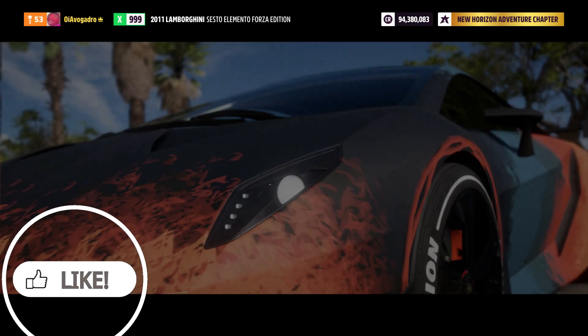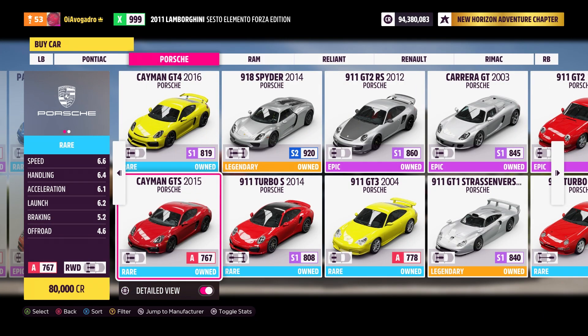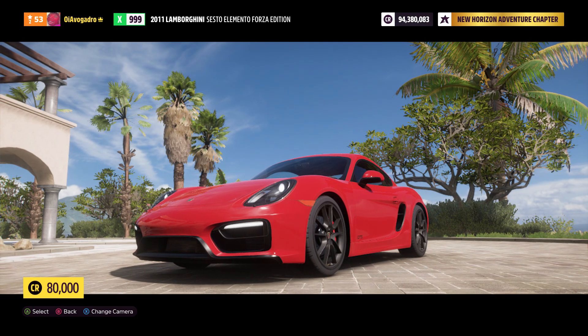Once in your safe house, you then want to make your way into the auto show and scroll down to Porsche. You now want to go ahead and buy yourself a Cayman GTS for 80,000 credits.